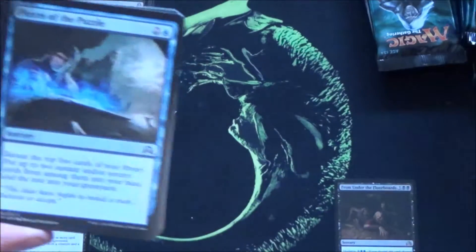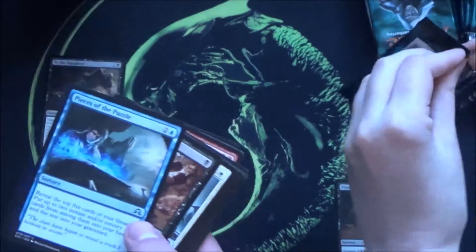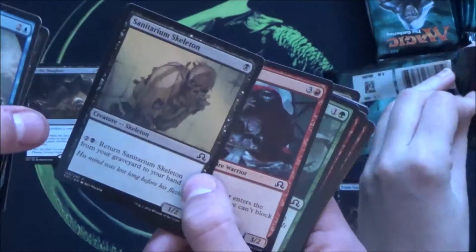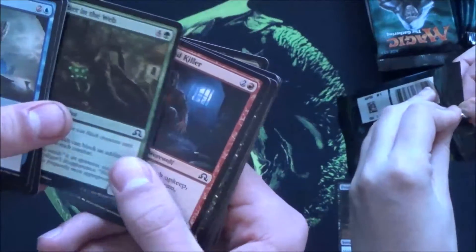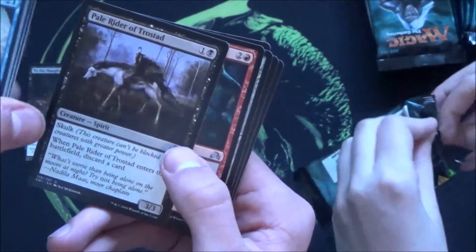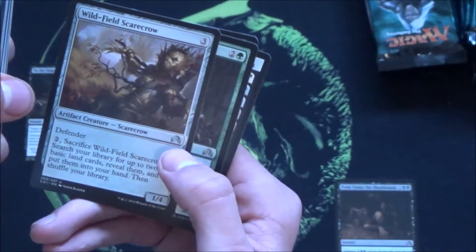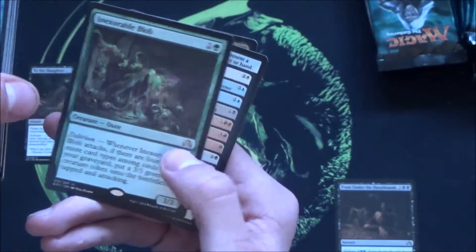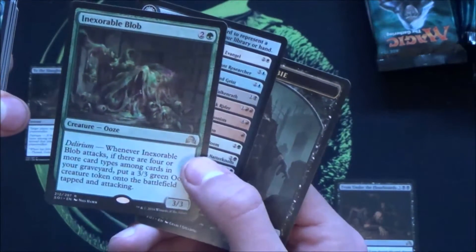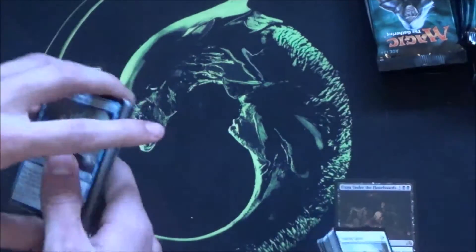I'd say we're still evenly matched with the rares. Next booster. Amazing card — Sanitarium Skeleton. We have a Pill Rider of Trostad, a nice wolf card, Wildfield Scarecrow, an Inexorable Blob, and a zombie. This one gets you more oozes — not the best rare, but it's highly playable in limited.